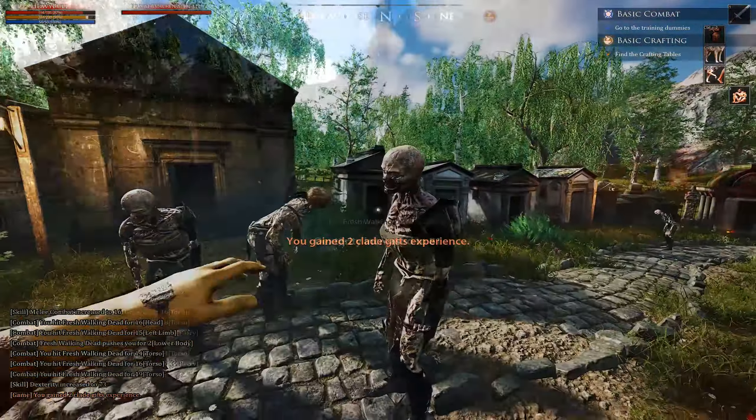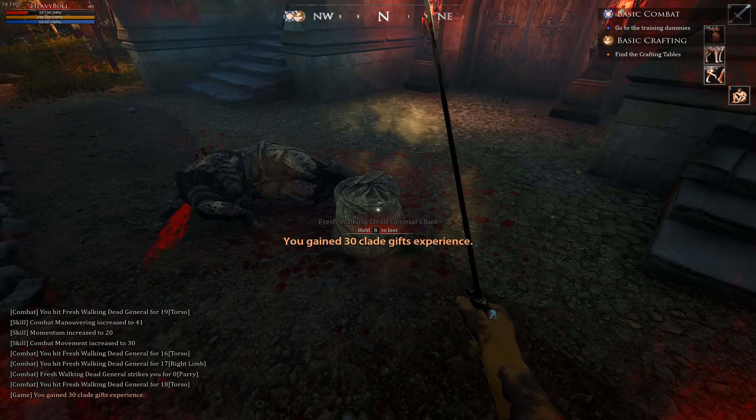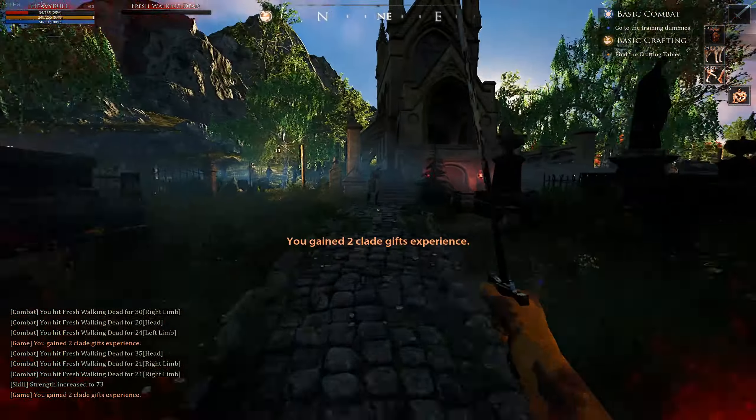Keep killing zombies, and if you see a dead general — which is like a bigger zombie boss — kill it to speed up the process. They drop around 1 gold and 50 silver worth of loot and give you 30 clade gifts XP, which helps a lot and is like killing 15 regular zombies in one go.